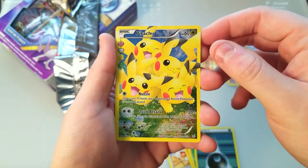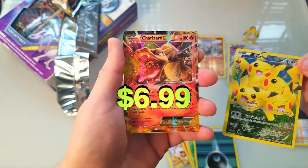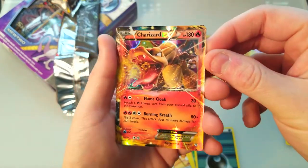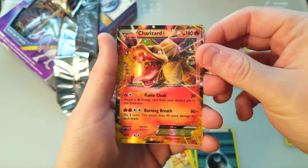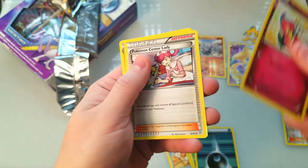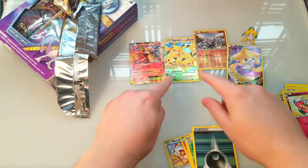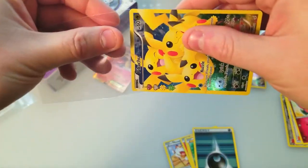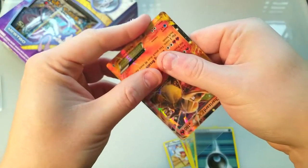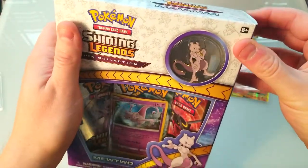This is a full art Pikachu holographic charm card — whatever you want to call it — they're having fun. Oh, nice — a Charizard EX! Okay, this is a good pack. I don't know what this one goes for either, but anything Charizard, right? Oh my goodness — I think those are two good pulls. Just a Granbull at the end. That is really nice, I like that a lot. Let's get these into some bags here to keep them a little nicer.